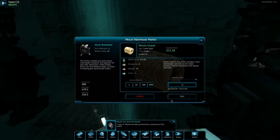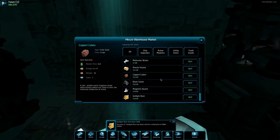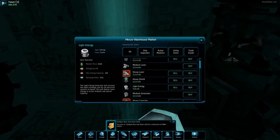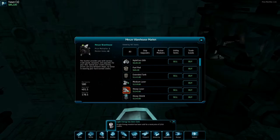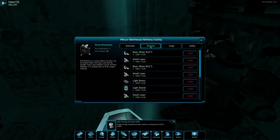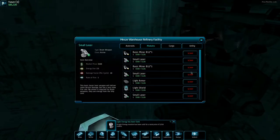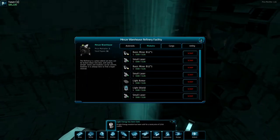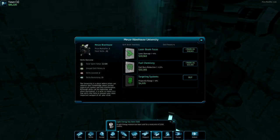We have some dust here too — let's sell that. I don't think we need the light energy anymore. We can scrap some things — for example the small lasers — but they're usually better to sell. You have to sell them where you can since not everywhere accepts them. Let's go to the university where we pay for training.